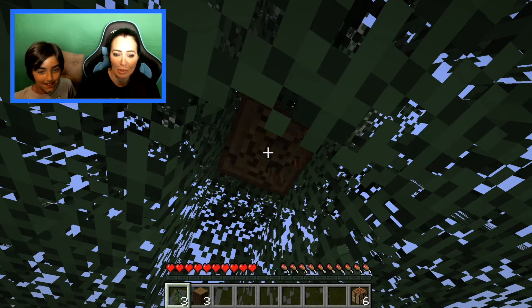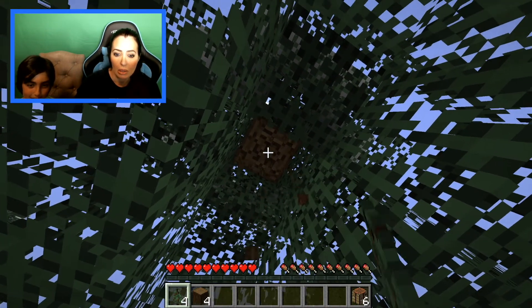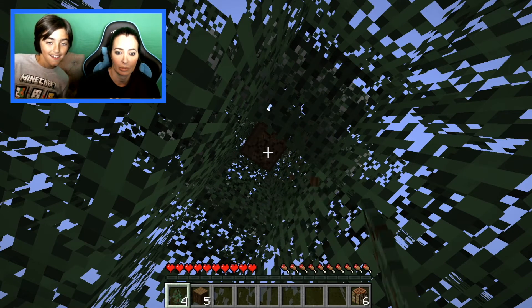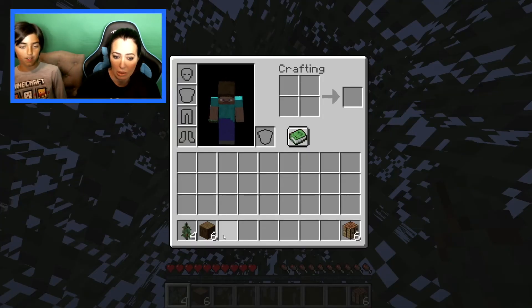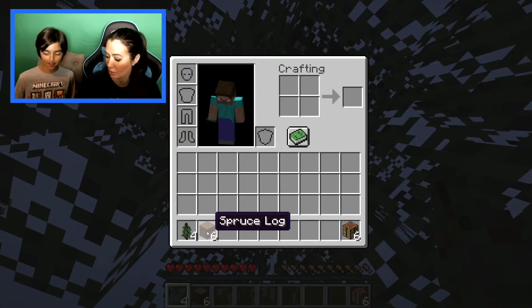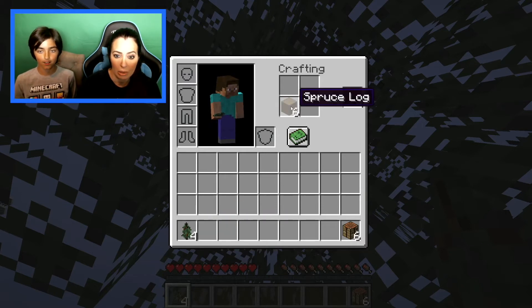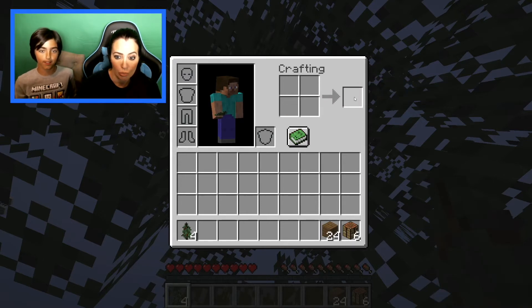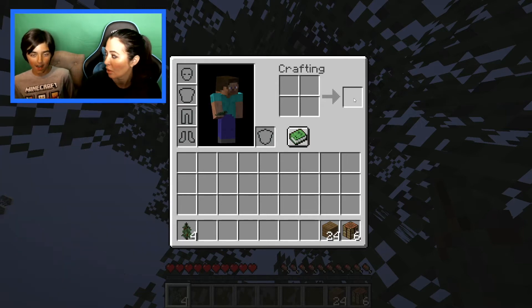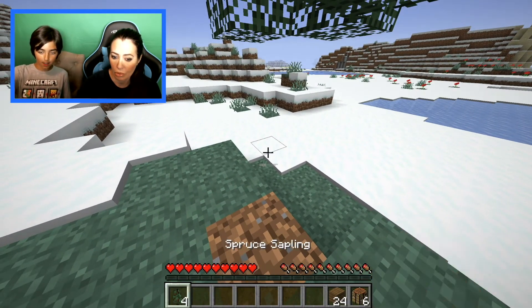Mom is magically not dying from giant pieces of wood. A leaf falls. Back to inventory — press E. Left click the wood, put it in the crafting area, hold shift and click the spruce planks. Press E to get out.